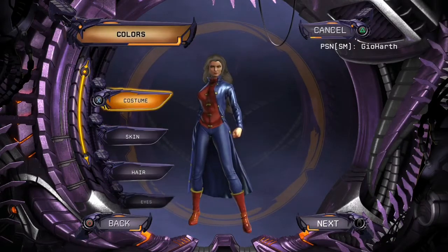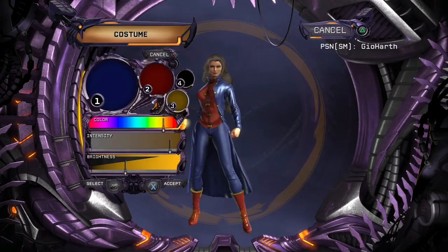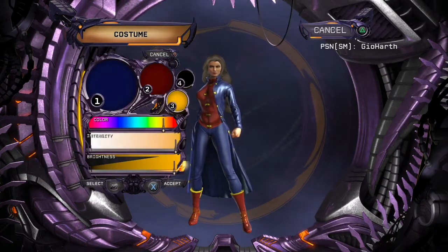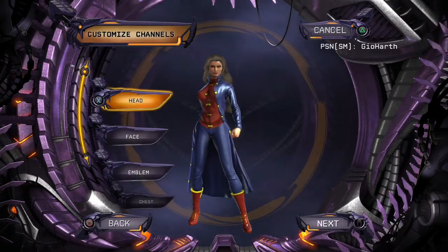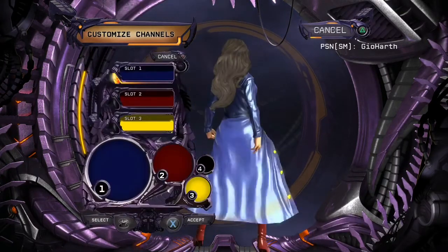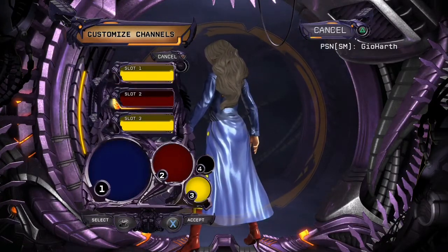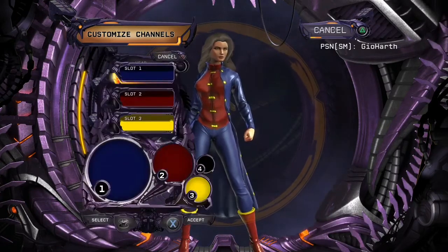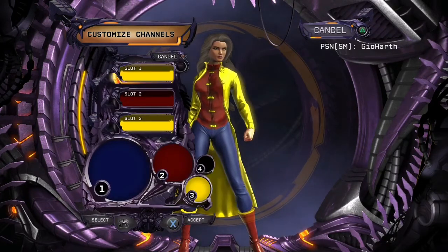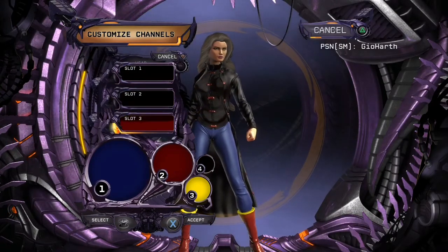Okay, we're going to colors, costume palette, and turning this one into a light yellow. Customize channels emblem — all yellow. Chest: the outside can be black, inside can be black, and the buttons red.